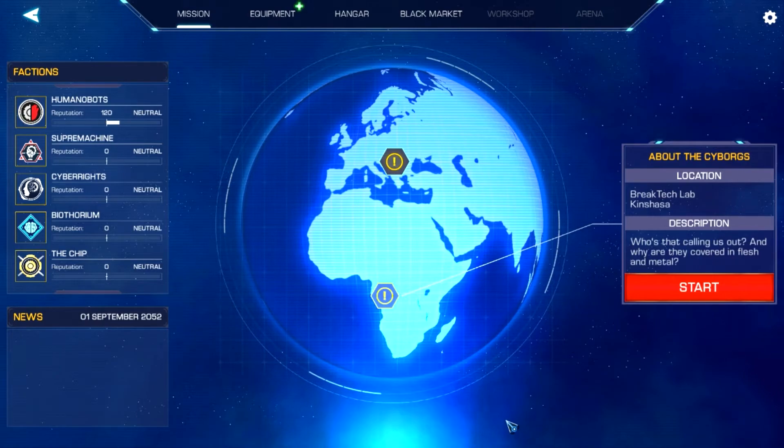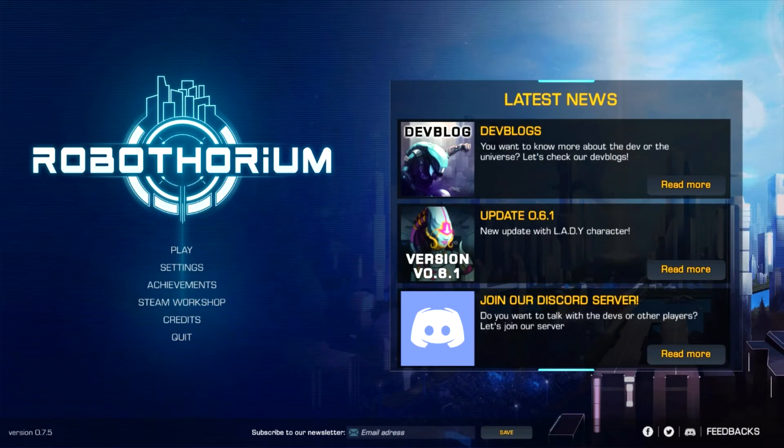In any case, this has been Robothorium by Goblins Studio, published by Goblins Studio and Whisper Games. It is currently available on Steam Early Access for 10% off at $13.49 US, normally $14.99. You can also buy the soundtrack off Steam for $9.99. I received a copy of this game for free from the developer, so always keep that in mind as you do your own due diligence. Thanks so much for watching everybody, and I'll see you next time.